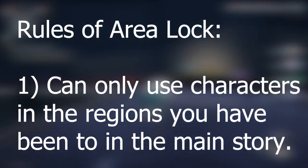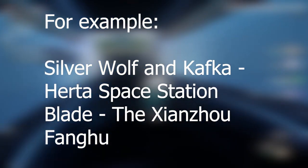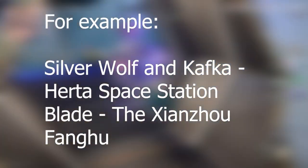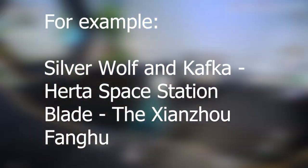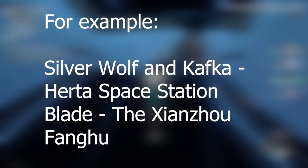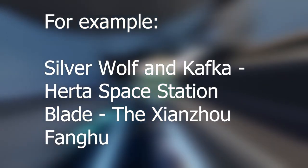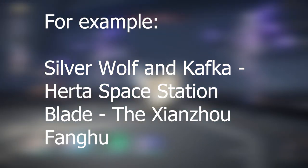Since this is the first episode, let's go over the rules. Rule number one: I can only use characters in the regions I have been to in the main story. So if I'm at Herta Space Station, I could only use the people from Herta Space Station and the Astro Express. However, Silver Wolf and Kafka will count for Herta Space Station because we see them in the character scenes and also in the prologue or tutorial stage, which is canon to the events of Honkai Star Rail.